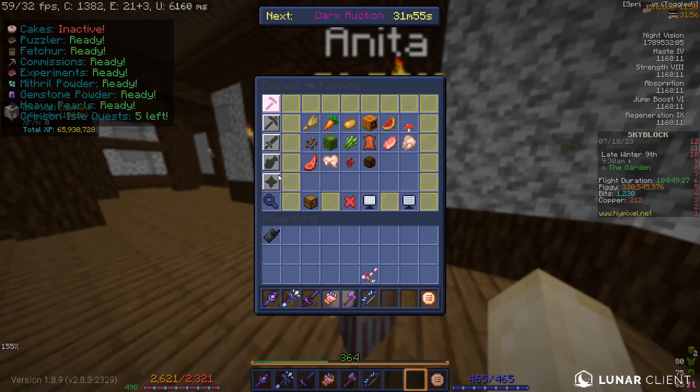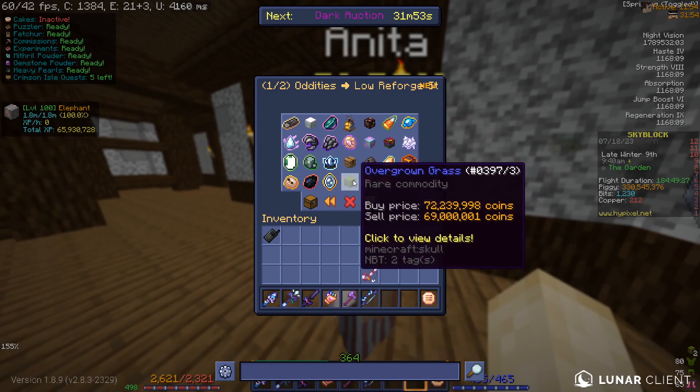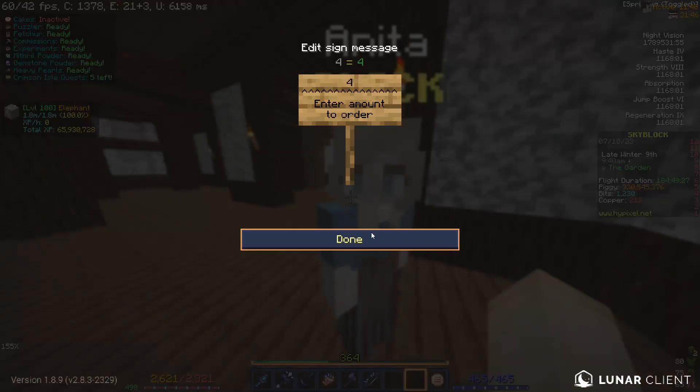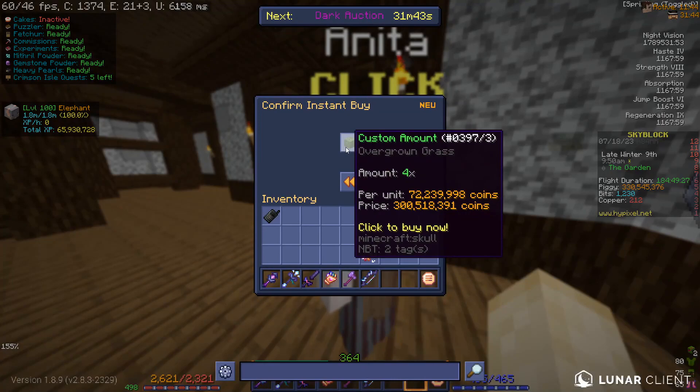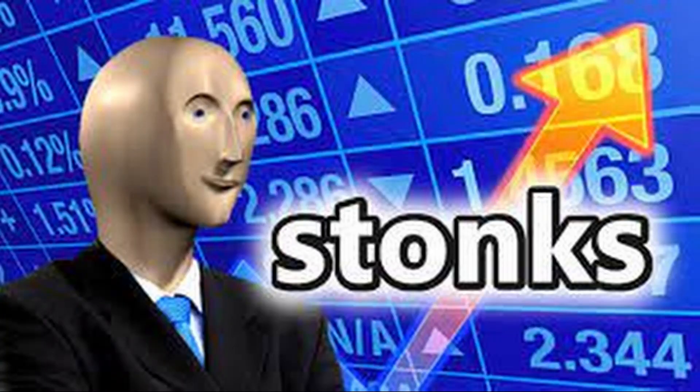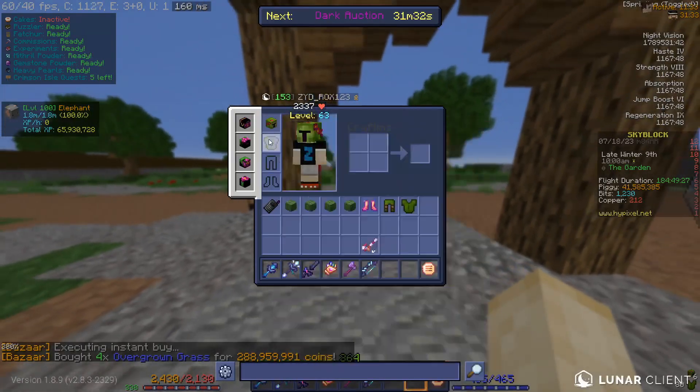Just for reference, this is a very expensive armor — each overgrown grass costs like 70 million coins and we are going to need four of them today, which is going to cost us 300 million coins. This actually only cost us 290 mil, so that's good.